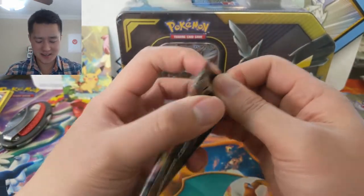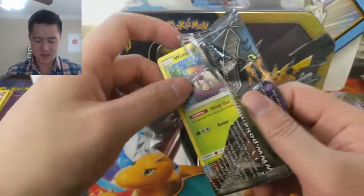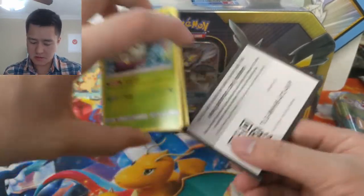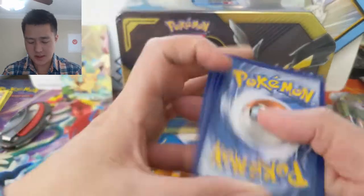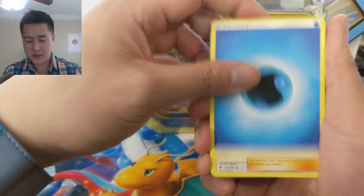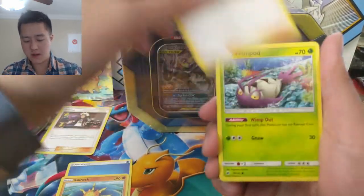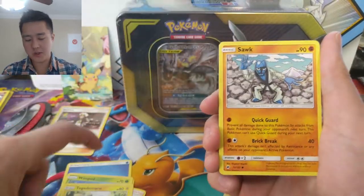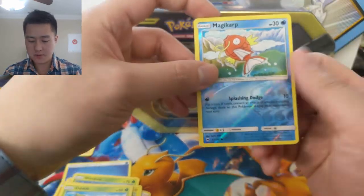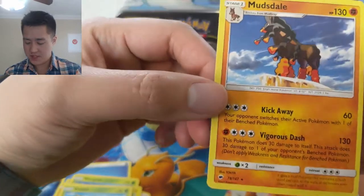Let's go into Burning Shadows — we all know what we're trying to hit on this one. We have a Water Energy, Guzma — very nice — Soul Rock, Plumeria, Wingull, Togedemaru, Mudbray, Oddish, oh a Magikarp reverse — very nice — and then a Mudsdale. It's an interesting Pokémon.